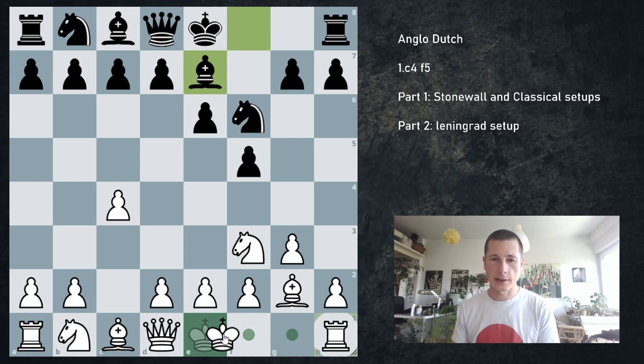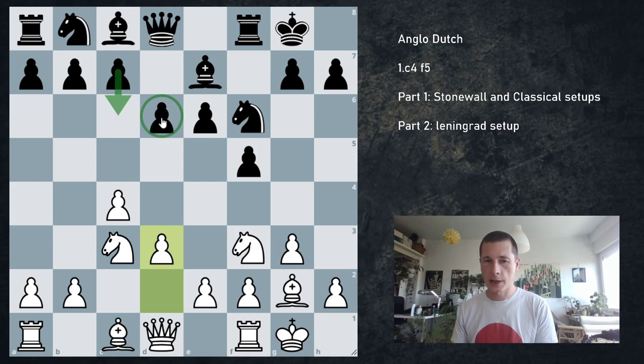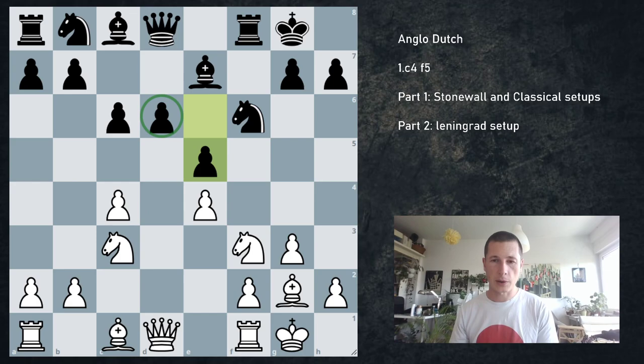Against bishop e7 playing the classical, castles, castles, knight c3. If they go c6 weakening the d6 pawn, we strike with e4 immediately. If they don't, they could go e5 exploiting the fact that we didn't play d4, or knight c6. Against c6, just go e4 — same type of setup: f×e4, d4 and e5, leaving black with a bind on the d5 square. We can go h3, bishop e3, with pressure on all the dark squares. I think this is the best way to play against c6.